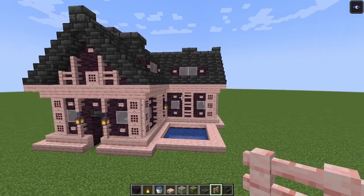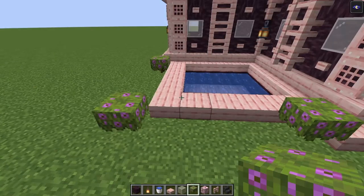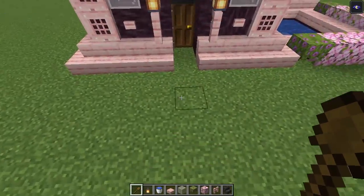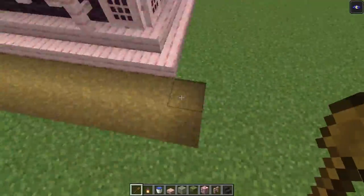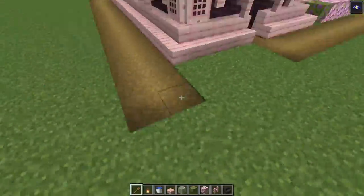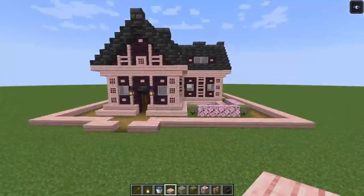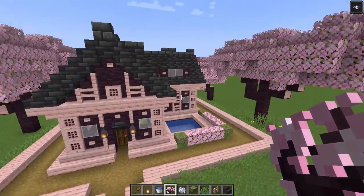Take some flower and azalea and place it in at the corners. If you want to, you can even add some cherry leaves in between. Then let's create a two wide pathway. I decided to add some cherry saplings as well — you can do the same thing if you are building this on a flat world.